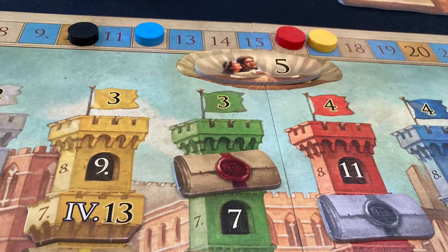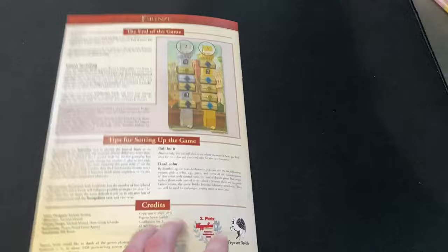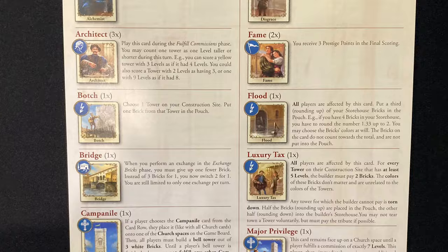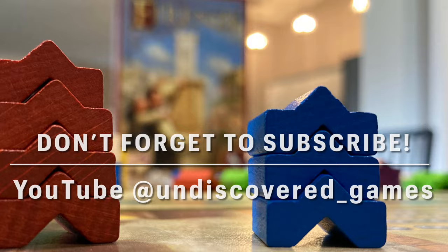This is a very simple game, but it packs quite a punch — especially because the rulebook only has about four pages of actual rules and examples. It's a very short rulebook, very well written, and easy to understand. I'm not going to do a full tutorial today, but I will show you an overview of how to play the game and talk about why Firenze is a game I think you should check out.